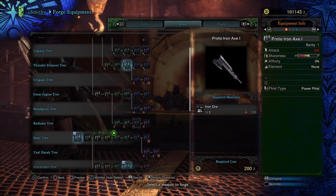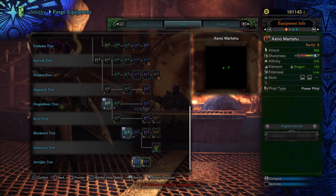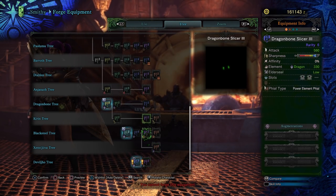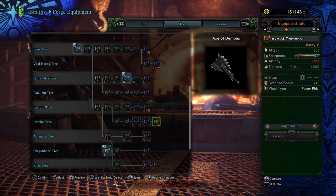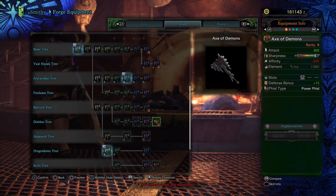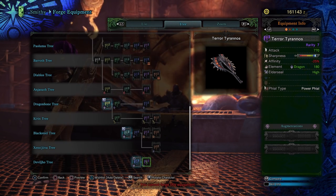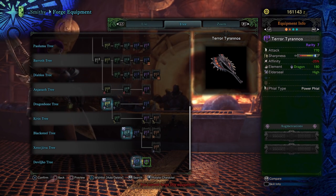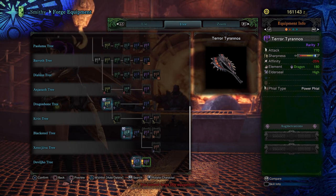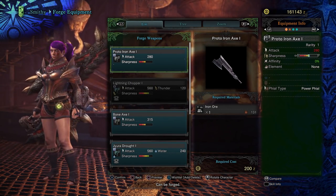Next up we've got the Switch Axe — this is one I'm actually excited for and probably one of the first ones I'll build. We've got the Tyrannos and the Terror Tyrannos at 770 attack — just shy of the Axe of Demons at 805 attack. The Axe of Demons gets to white Sharpness with 5 levels of Handicraft and has negative 30 affinity. The Devil Joe one has negative 25 affinity and gets to white Sharpness with only 2. It has a power phial. The Axe of Demons is still better for raw damage, but the Devil Joe one looks pretty cool and I'm definitely still going to make it.